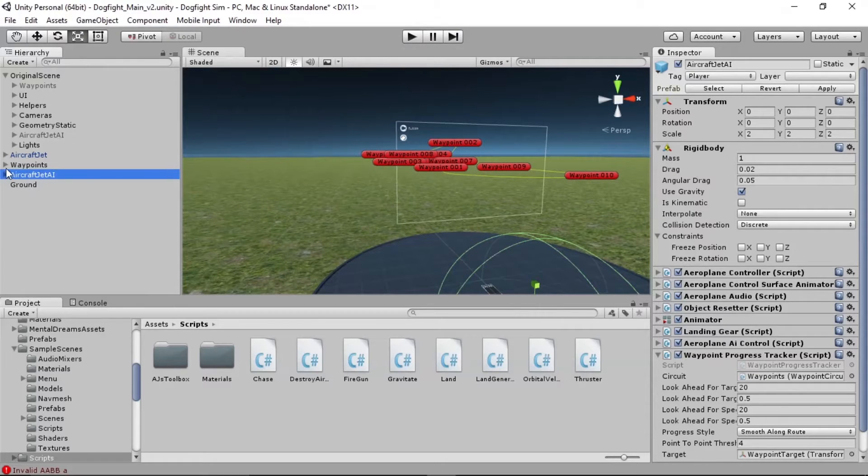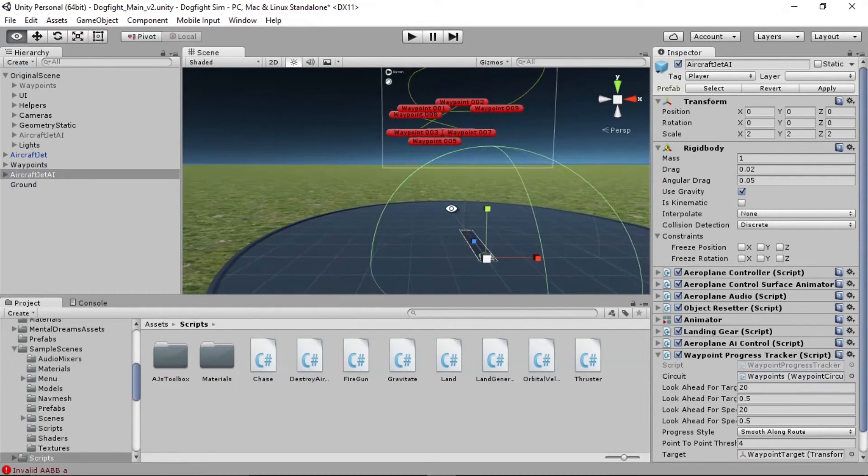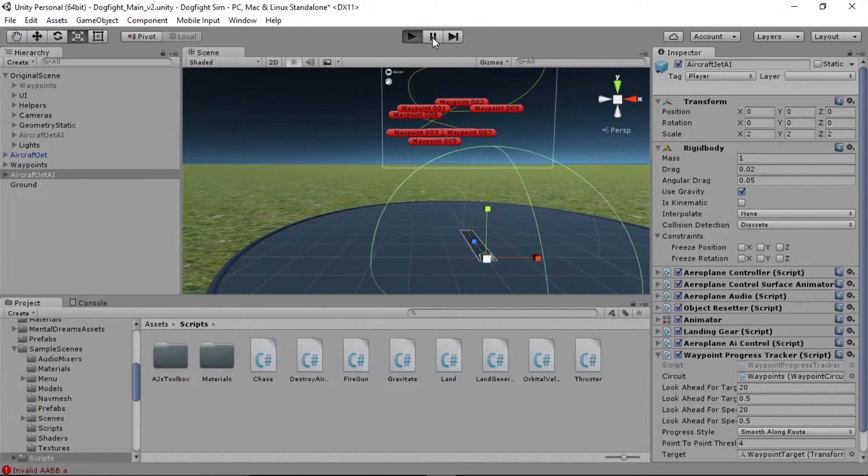The way to fix this is by going into Jetcraft AI. On his top-level object he has a waypoint progress tracker with a circuit property, but it's set to the old waypoints from the original scene. The AI is still looking for those original waypoints — that's why his green line is shooting off into the middle of nowhere. Just grab the current waypoints and drag them onto the circuit property.